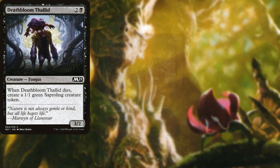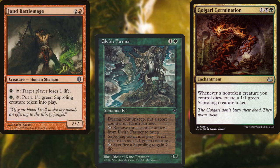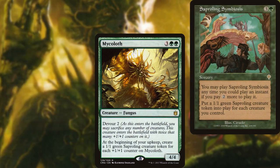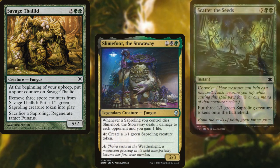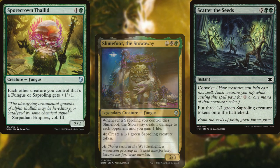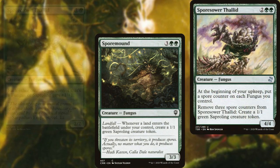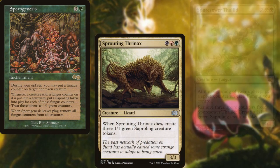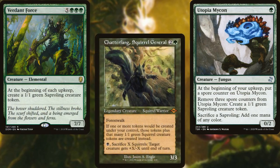Deathbloom Thallid, Elvish Farmer, Golgari Germination, Jund Battle Mage, Mycolith, Saproling Symbiosis, Savage Thallid, Slimefoot the Stowaway, Scatter the Seeds, Spore Crown Thallid, Spore Mound, Spore Sower Thallid, Sporogenesis, Sprouting Thrinax, Utopia Mycon, Verdant Force, and everyone's favorite token generator, Chatterfang Squirrel General, round out our creatures to sacrifice.